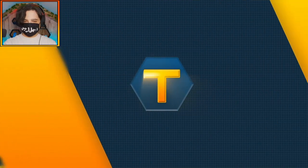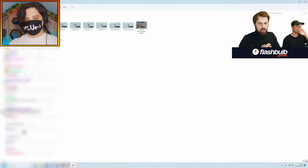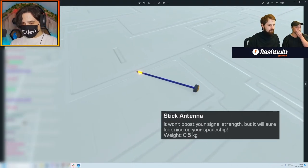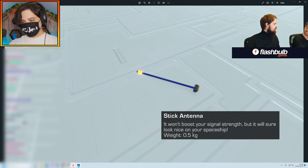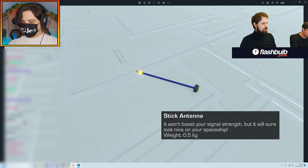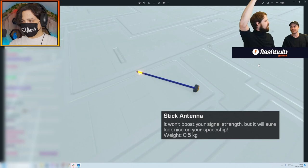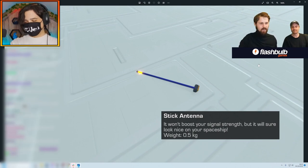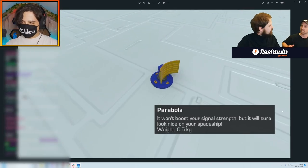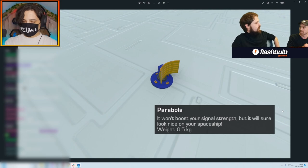Let's jump right into it. We're starting off with some cosmetic blocks. First up is the stick antenna — a lightweight little antenna to put on your vehicle, spaceship, moon rover, or whatever. You can actually make a cool RC car now since RC cars always have those long antennas in the back. Should we give a general overview of what's coming with the DLC?